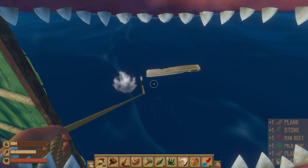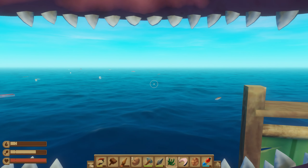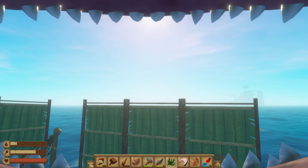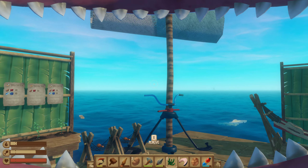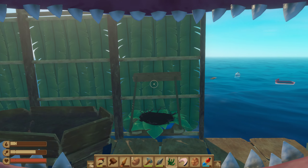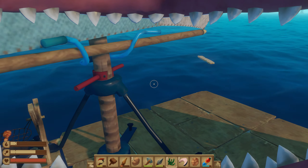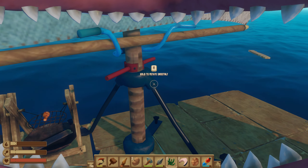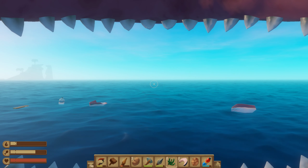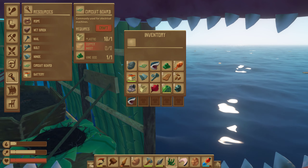So first, I'm going to show you how to get seaweed. There's literally one over there. We won't need to do anything. All we're going to need to do is just go in the water beside the island. That's all we're going to have to do.